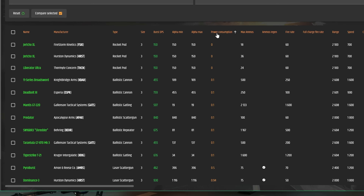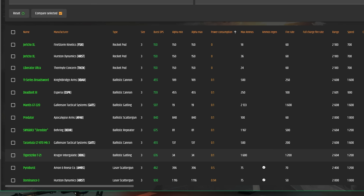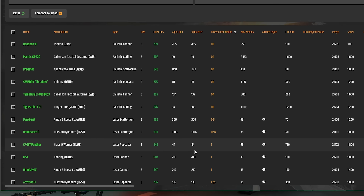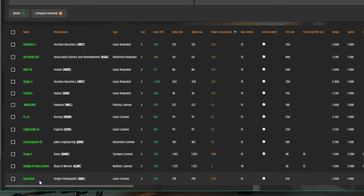If I sort by power consumption, this indicates how much power each weapon requires. For rocket pods and ballistic weapons listed, power consumption requires at maximum only 0.1. So Tiger Strike, Tarantula, Shredder, Predator, Mantis, Dead Boats — all these ballistic cannons and ballistic repeaters and ballistic Gatling guns require a minimum amount of power. Laser scatterguns only require 0.5 to 0.94, then laser repeaters and laser cannons require 1 power consumption. And the last one — the Corro Cannon — among all size three weapons requires the most power at 2.25.